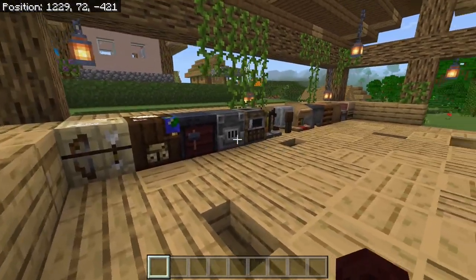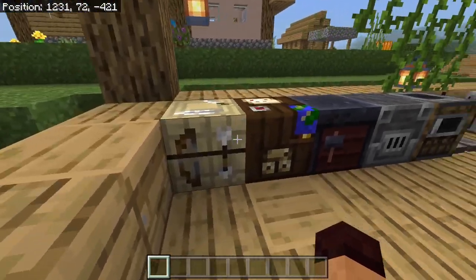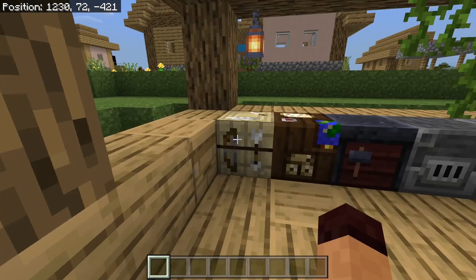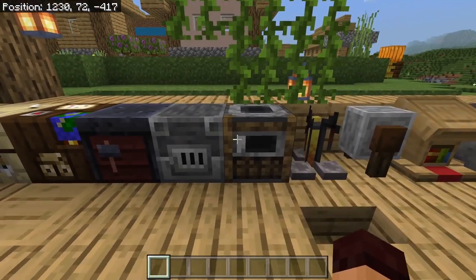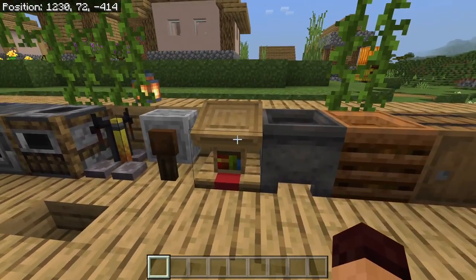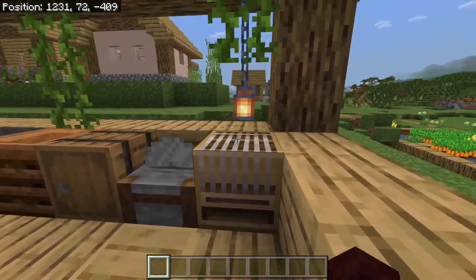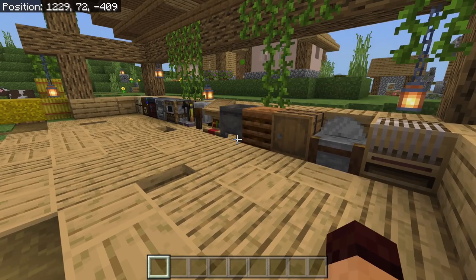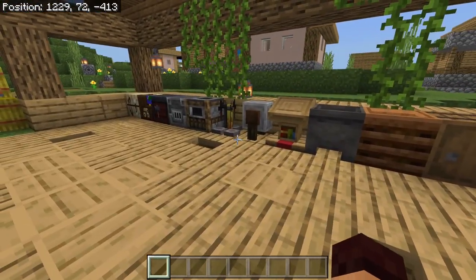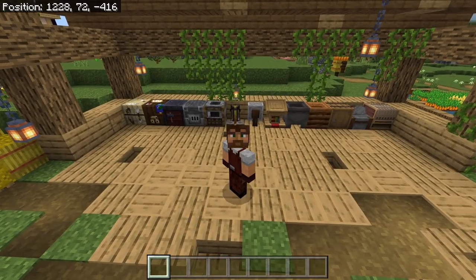There are 13 different workstations available for your world. Each one of these workstations you can use on a personal level, but they're also used by the villagers and they define what kind of trades they've got: the fletching table, cartography table, smithing table, blast furnace, smoker, brewing stand, grindstone, lectern, cauldron, composter, barrel, stone cutter, and loom.